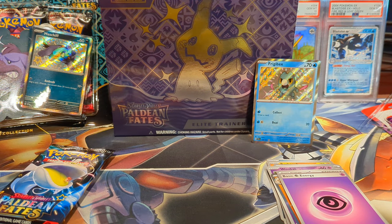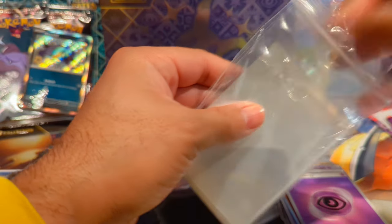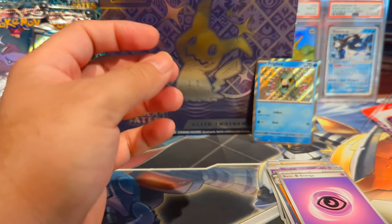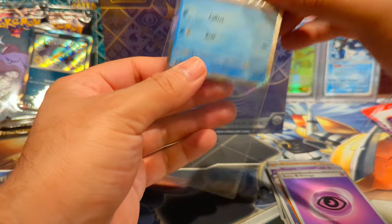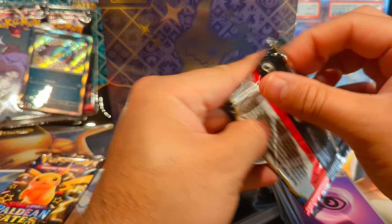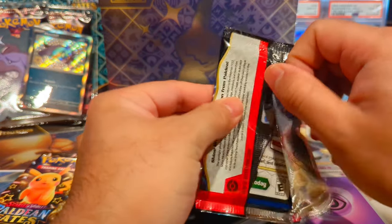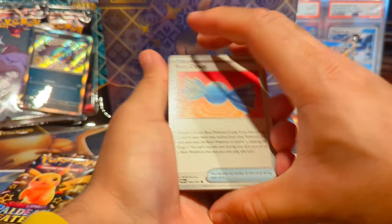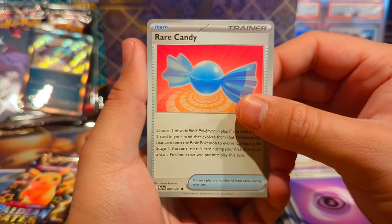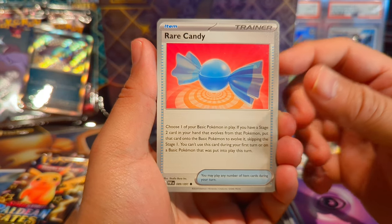Pretty good pack to start off with! Going to go ahead and take out some sleeves right now. We should be getting a good number of hits. The video looks a little cluttered — not a lot of space to move around. We have our first hit which is that baby shiny, so let's see what else we can pull. I'm personally looking for the Mew because that just looks so cool, and obviously the Charizard.